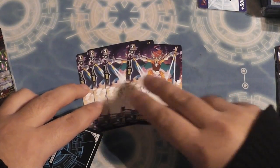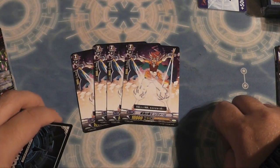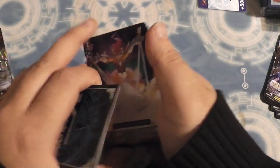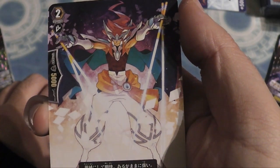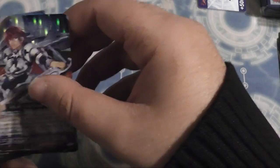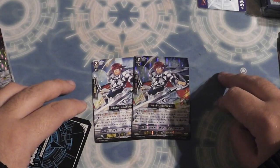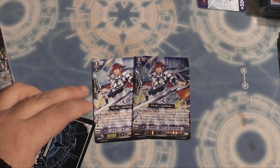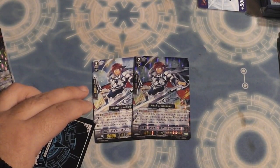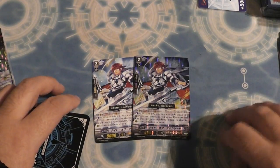Next up the new 10k grade two — Absolute Sword Knight Rivalo, card 005. Very cool looking, he looks like Lion-O from ThunderCats. Then you get two of the boss grade two — when he's boosted, generation break 1, counter blast one and superior call: I think a grade two or less, not named himself. So you could superior call the Starlight Violinist guy and then superior call again and you've got yourself a column — Royals, it's what they do.